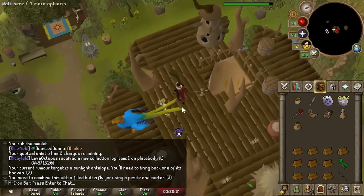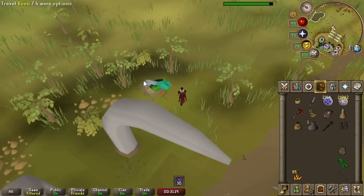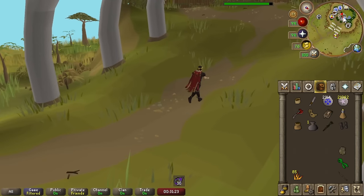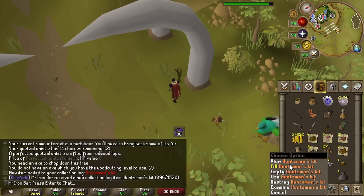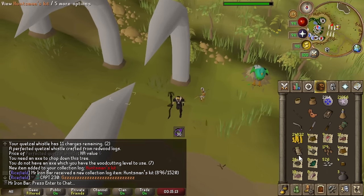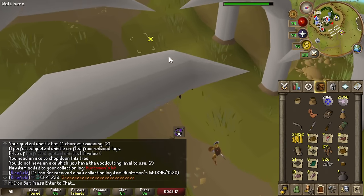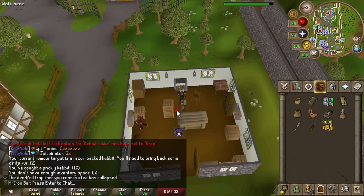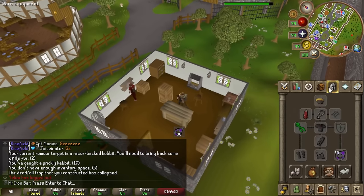I can use any meat on the whistle to charge it — that's sick. Oh, what is that? A huntsman kit — I guess you can put hunter tools in there. Even butterfly jars? That's sick. I'm just going to put everything in there. Oh that looks so nice — you can have all your tools in one item.